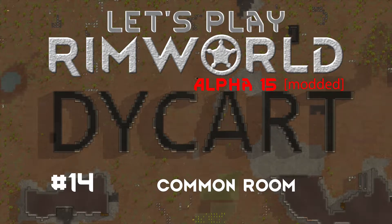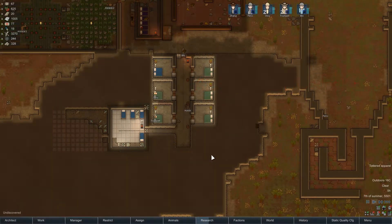Hello everyone, and welcome back. My name is Descartes, and this is episode 14 of my RimWorld Let's Play. In our last episode, we got our hospital nearly complete and gained a new colonist. This episode, we will continue the common room. As always, please comment to let me know what you'd like to see and if you notice improvements I can make. Let's join our colonists, who are hard at work, and see what we can accomplish this episode.